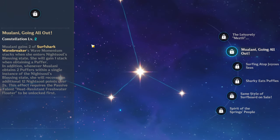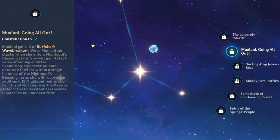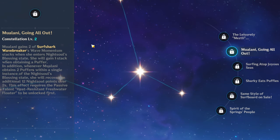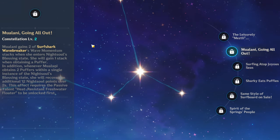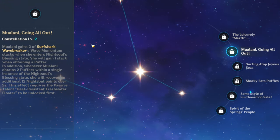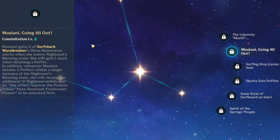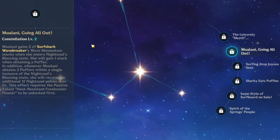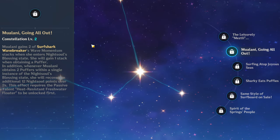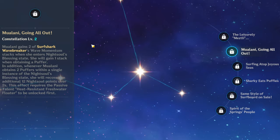For C2: Mulani gains two of Surfshark Wavebreaker's Wave Momentum stacks when she enters Night Soul's Blessing state, and she gains one stack when obtaining a Puffer. This means her burst is just gonna be doing more damage. Additionally, whenever Mulani obtains two Puffers within a single Night Soul's Blessing, she recovers an additional 12 Night Soul points over two seconds. This requires the passive talent Heat Resistant Freshwater Floater to be unlocked. She gets more Surfshark Wavebreaker stacks and stays on her shark even longer — pretty great.